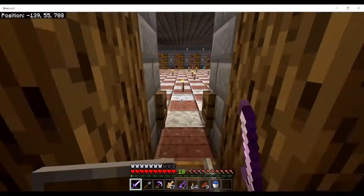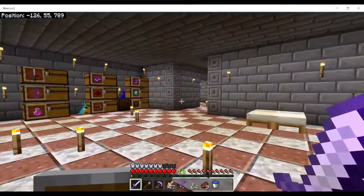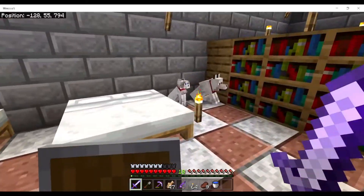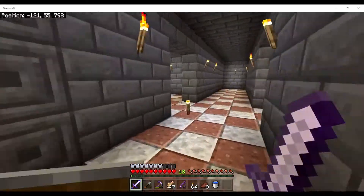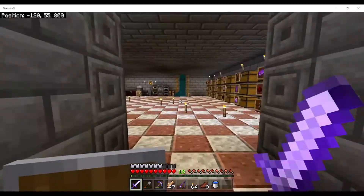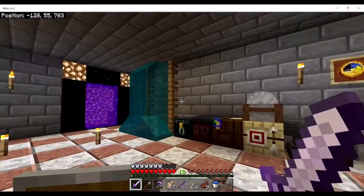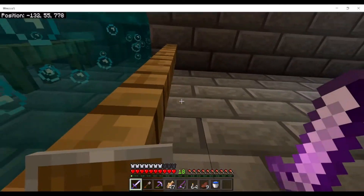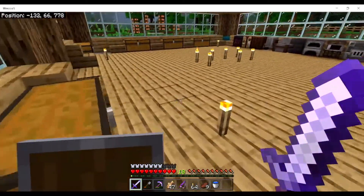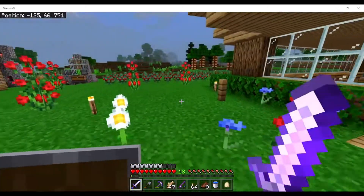Over here we have my friend Dylan's house, which I usually come to for grabbing stuff, enchanting, or playing pranks. He does have a white cat too — oh wait, that's a different white cat. So yeah, this is his house, nothing much to it. And also the nether portal — I don't think I'll show you the nether, there's probably just a bunch of holes everywhere and a nether hub we created to keep us safe.